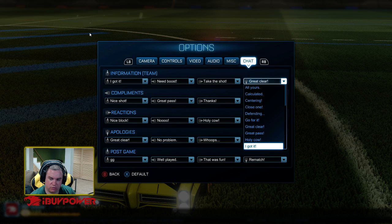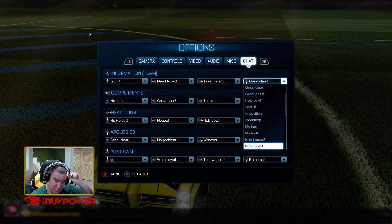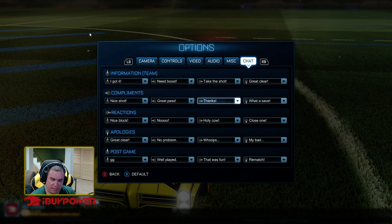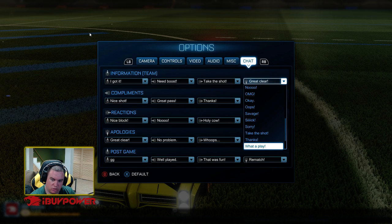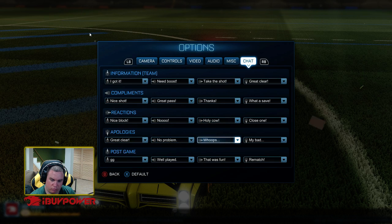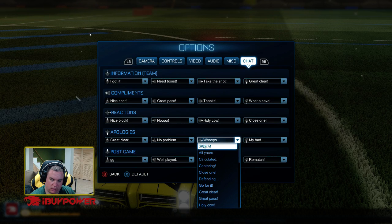I'll do 'great clear' there. I have 'great pass,' 'ready,' 'egg in position' — I don't need that. 'Incoming' — don't need that. 'Nice block' — yeah, I already had that. I can see adding 'calculated' somewhere in here because that's funny for when you get a really weird goal. I'll just take out 'whoops' and add 'calculated.'